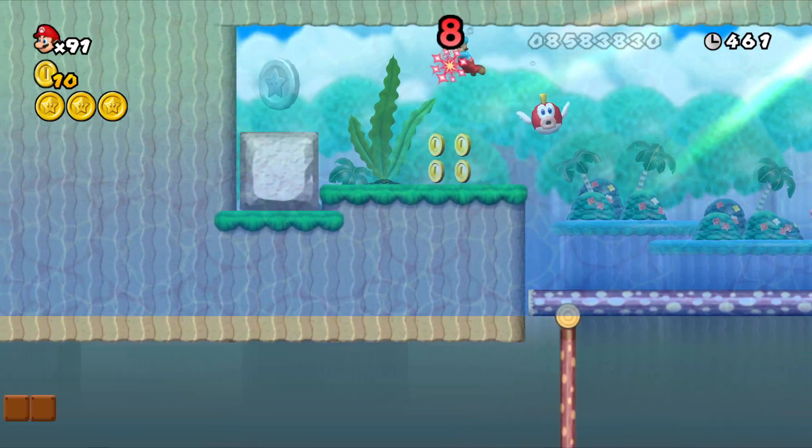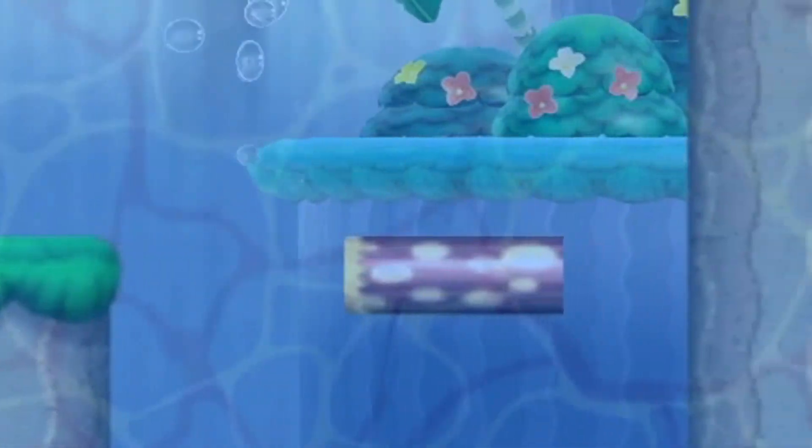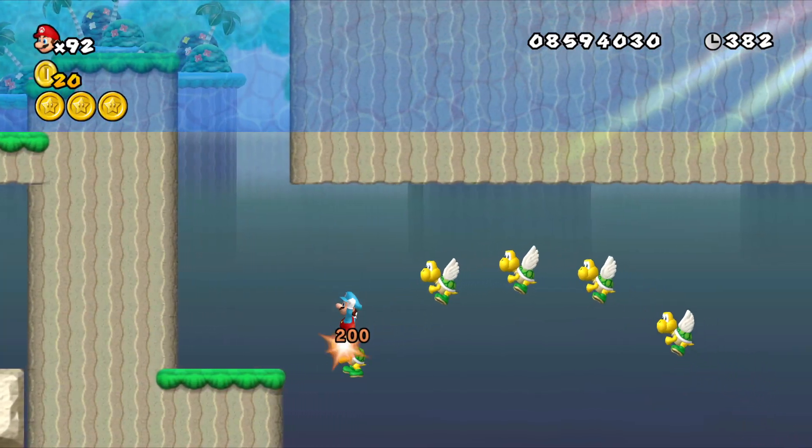For example, once you get all the red coins, it softlocks you — actually it doesn't softlock you, you can just come down here. There's bad tiling though, there's some naked pipes. I'm not waiting for this guy, he takes too long. There's technically a level, I guess.